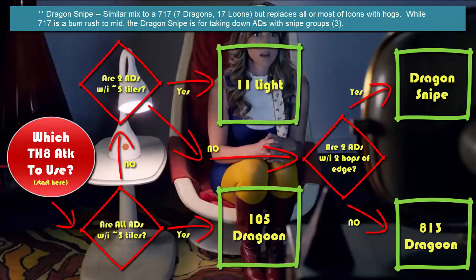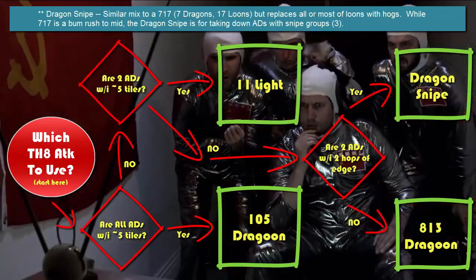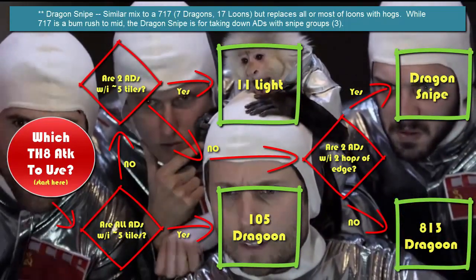So with that said, let's take a look at Dragon Snipe. We'll take four example attacks and try to lay down the tactics from that.